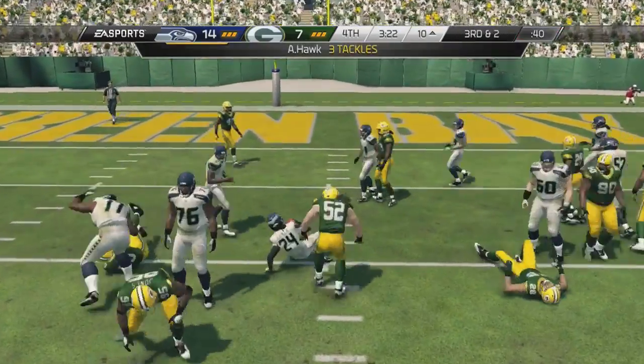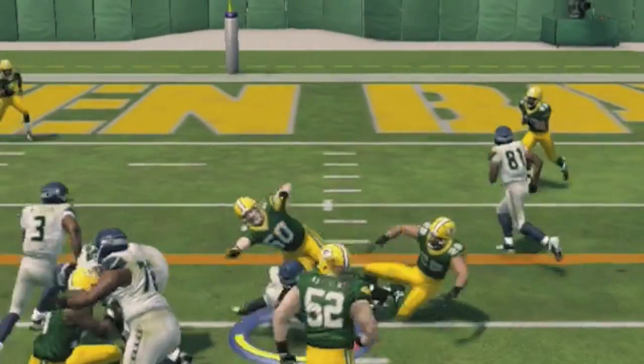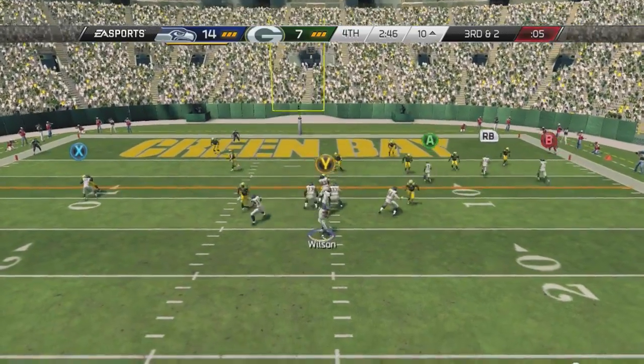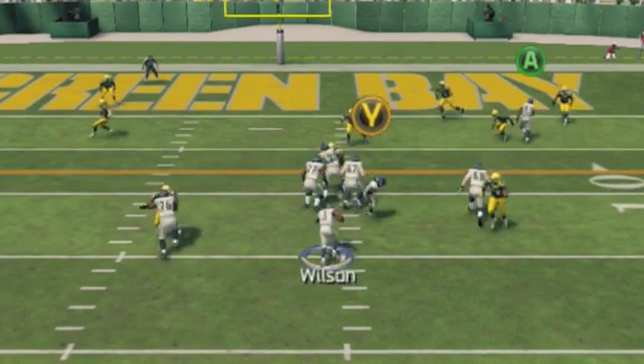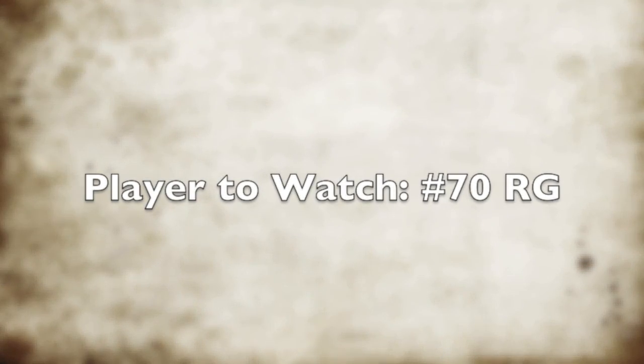I noticed that happened more in option plays than normal running plays — that was back-to-back option plays I ran, and back-to-back times there were just some random double-teaming. Here, this is a quarterback draw, and I actually like the way the quarterback draw works in this game. You see the running back also blocks. I hit the wrong hole — if I hit the right side I might have had a touchdown, but I still got the first down. I like the way they sprint upfield immediately instead of just standing in their stance.